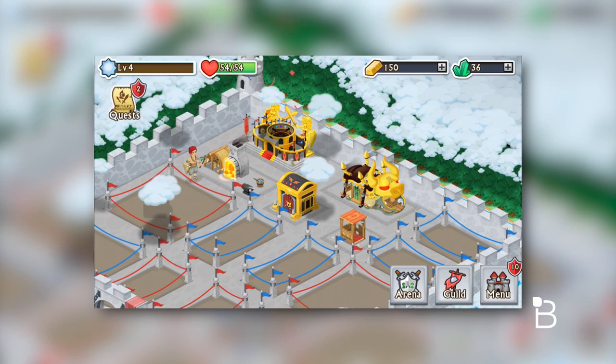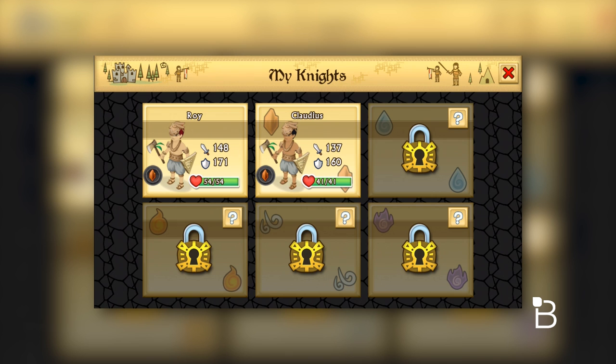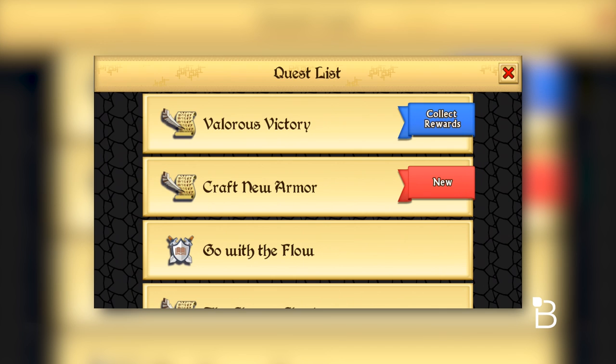You'll be able to build an armorsmith, resources, and other buildings to level up your character, and you'll be able to build and buy your armor too to make your character stronger as the game progresses.